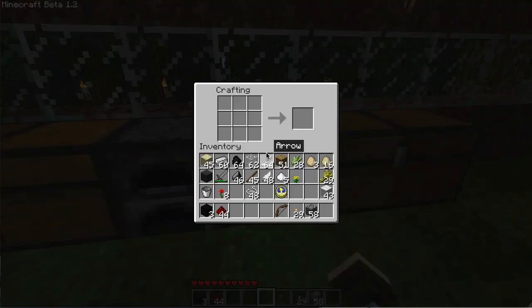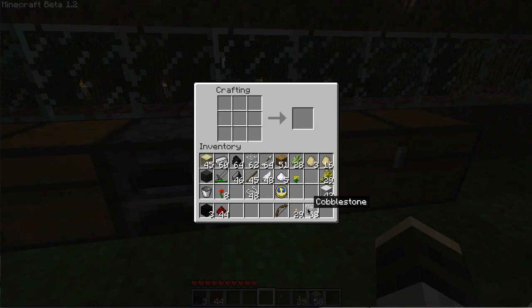Cobble, cobble, cobble — kind of like pants — then a bow, and a redstone down in the middle. So cobblestone around a bow and redstone, and we got a dispenser!